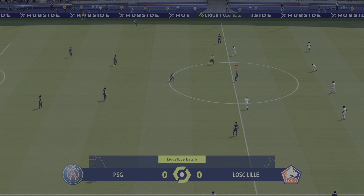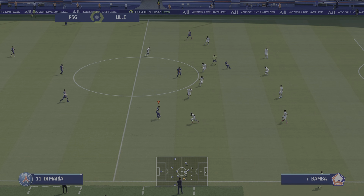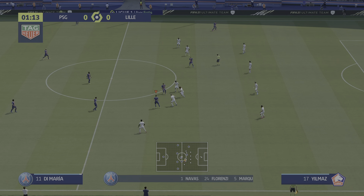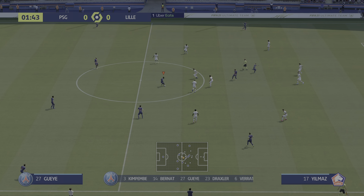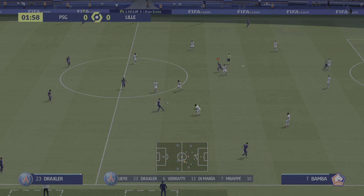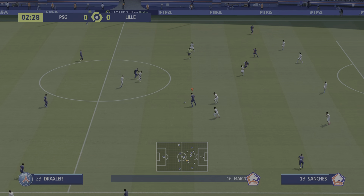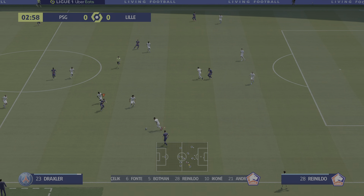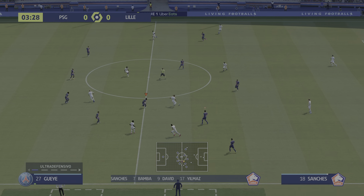A potentially exciting match is in store and it's Paris Saint-Germain who kick off. Keylor Navas gets the nod in goal, Marquinhos plays alongside Presnel Kimpembe at the back. Marco Verratti starts alongside Idrissa Gueye in central midfield, and lining up through the middle in attack today is Kylian Mbappé. A foul, but advantage played.